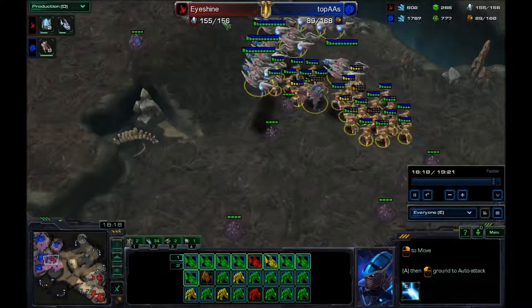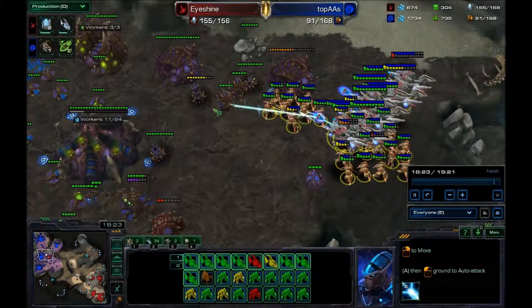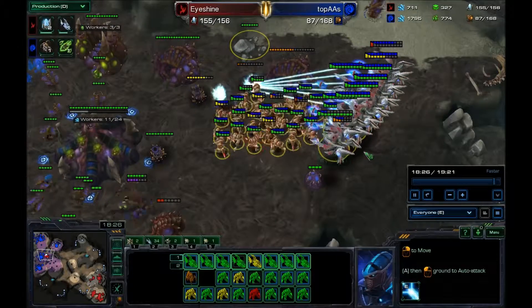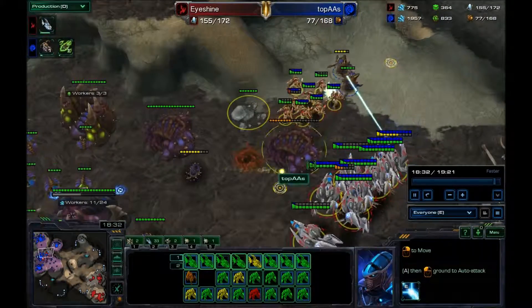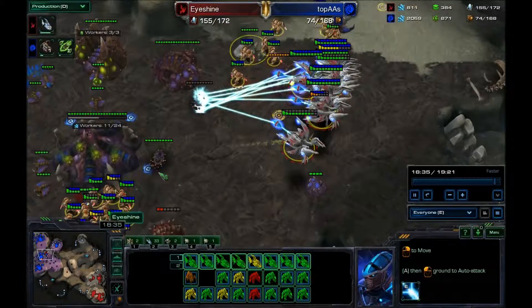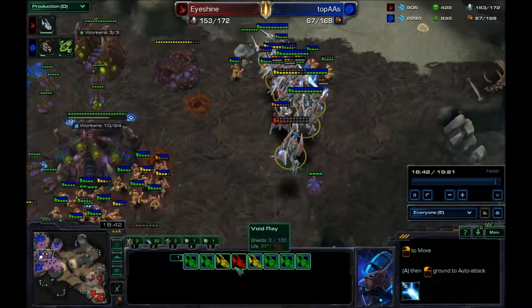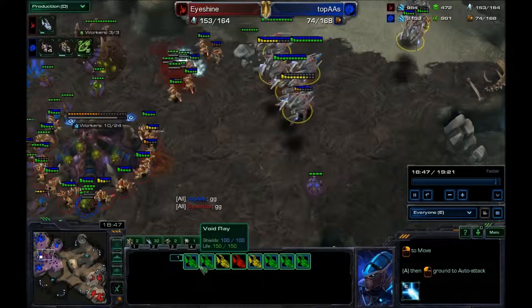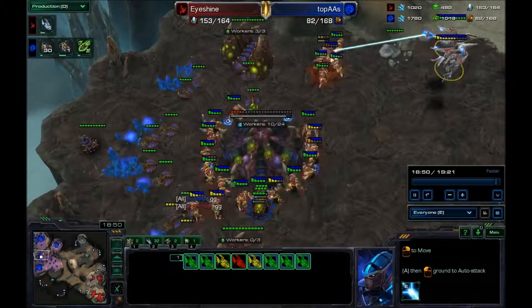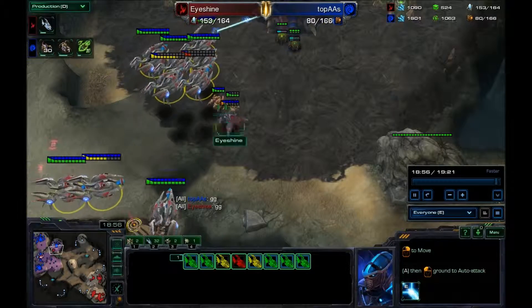I'm going to come up and kill this evolution chamber — and just win the game. I don't really care if he has a spore crawler or like two hydras, because it's still gg. I have too many void rays — eight void rays and a full army of zealots. He calls 'gg' and even if he doesn't leave the game yet, it's still game.